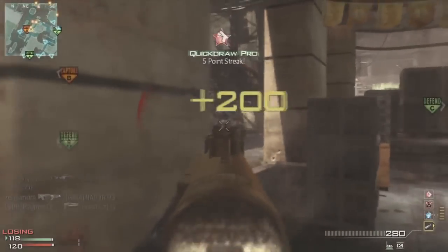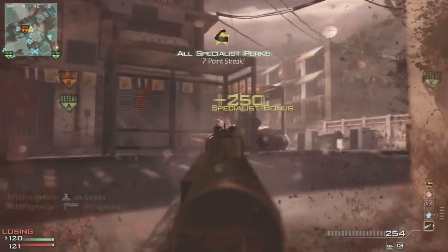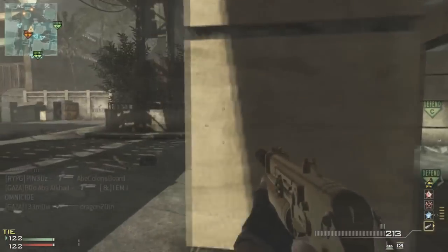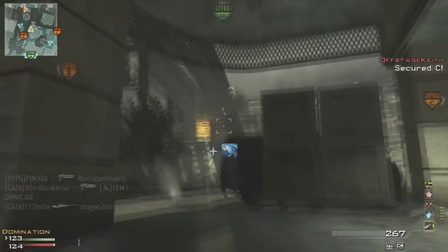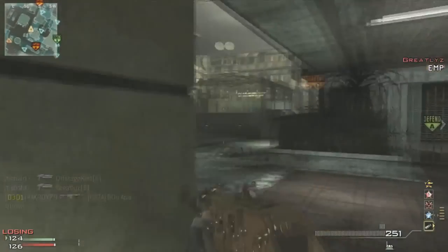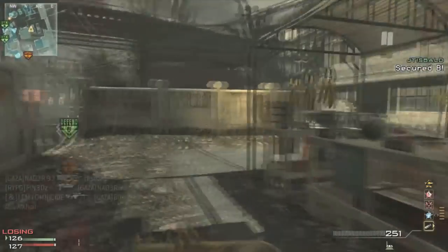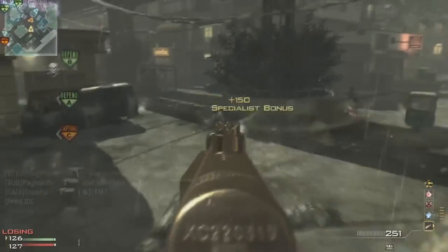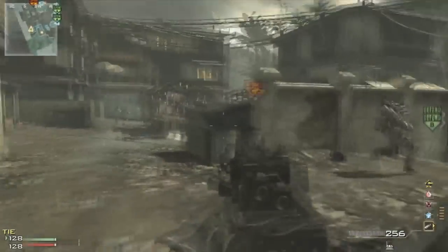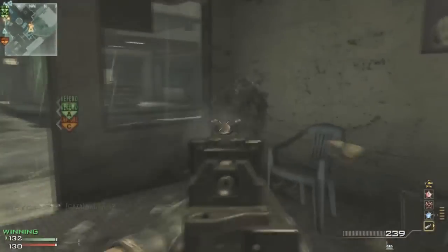I'm still satisfied with the result — we won, so all is good. Make sure to run the MP9 secondary, and always run a submachine gun. You might think it looks like a long map and want an ACR, but there's a lot of close quarters and the ACR's hip fire is pretty weak. This gun is like a three-shot kill up close, and with the MP9 secondary acting basically like an assault rifle, you really don't need that ACR.